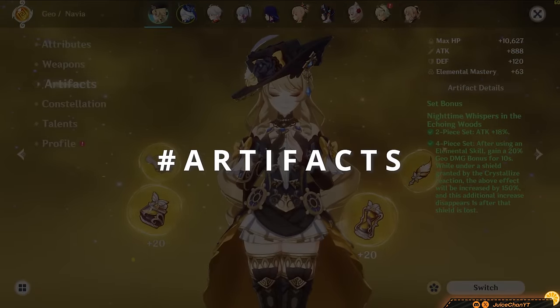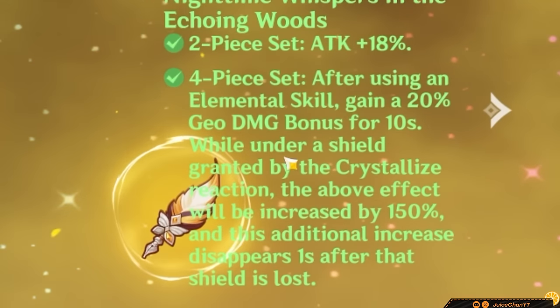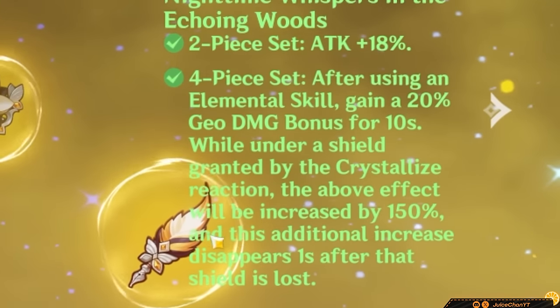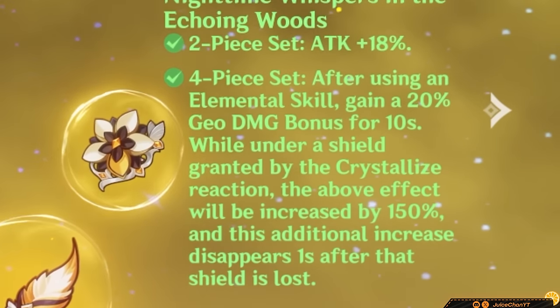Four-piece Nighttime was tailor-made for Navia — massive Geo damage bonus out of this one. It synergizes very well with her two skill charges, making it her most flexible set, great at crossbow for DPS and sub-DPS builds.